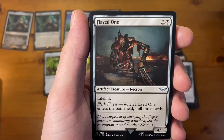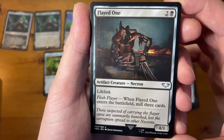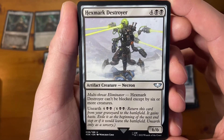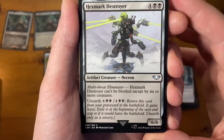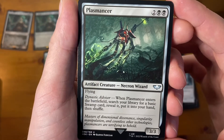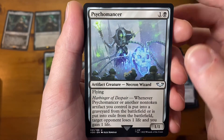Sculpting Steel. Flayed Ones with Lifelink — artifact creature, that artwork is really nice actually, I think it looks great. Hexmark Destroyer — this is one I've seen. He's got six arms, costs six mana, and it's a 6/6. How many sixes can you cram into a card — I think that's really cool. Plasmancer — artifact creature with flying again. Psychomancer — another one with flying.